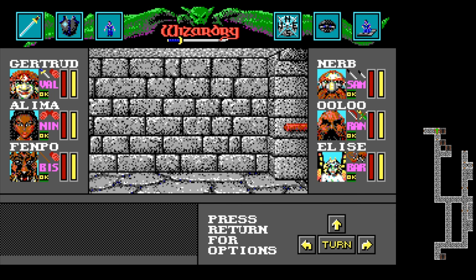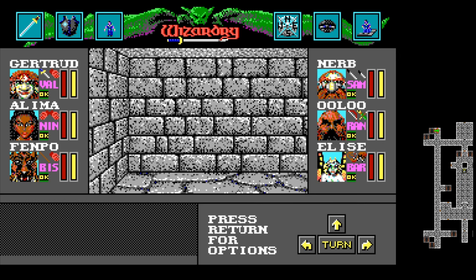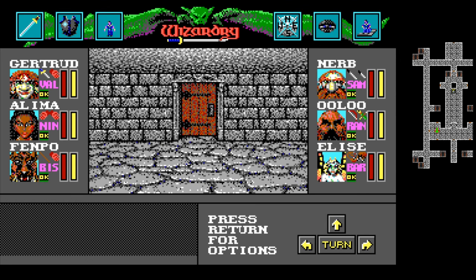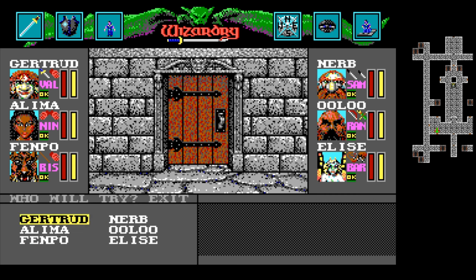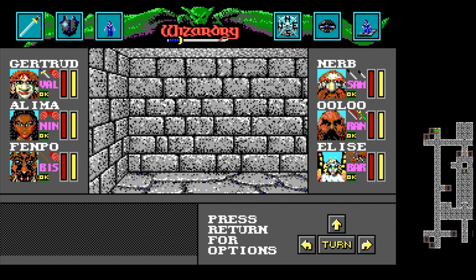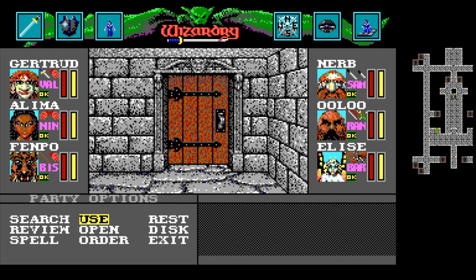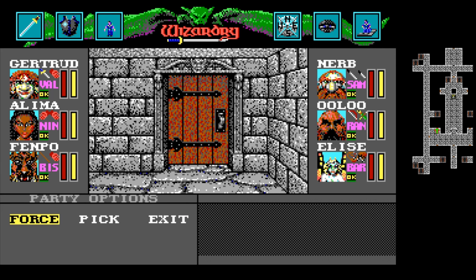I guess we're going to have to start trying to unlock some doors, which is probably not going to work if I had to guess. We can start unlocking some doors — we go to Open, and we'll pick this door with Elise. She can't even possibly succeed, so we shall reload the game and go all the way back down here. Unfortunately her skullduggery is only at three, so it's pretty unlikely she'll be able to open any of these doors right now. But we're going to try.